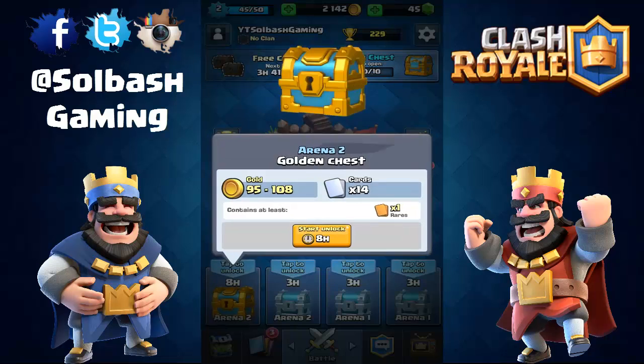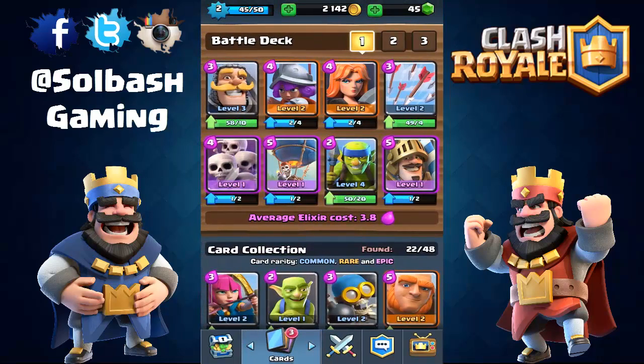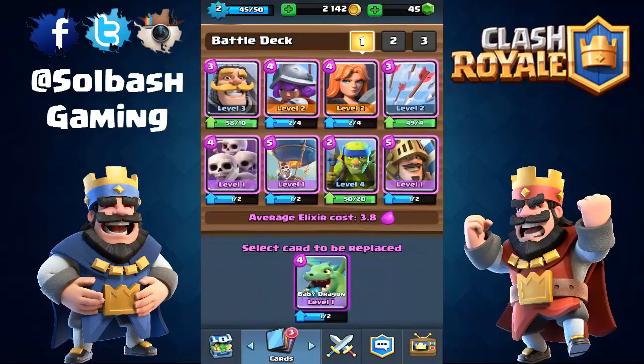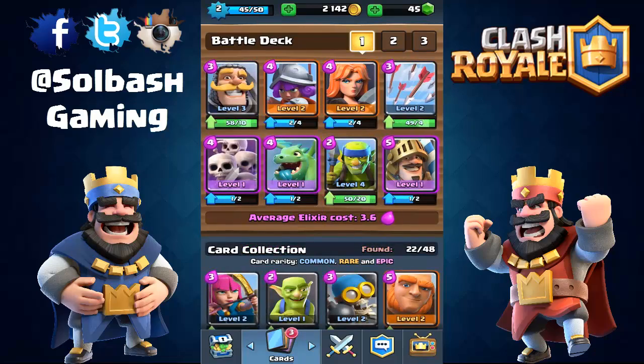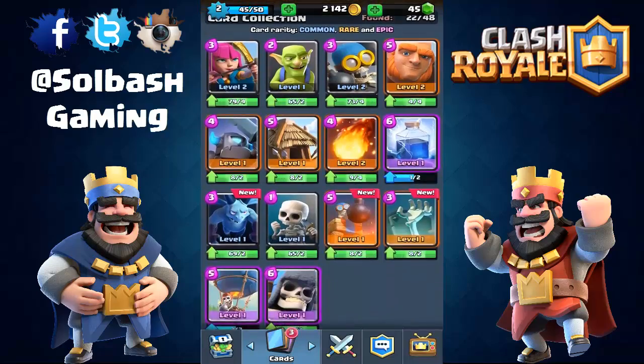We didn't get anything good from that chest - just Mini PEKKA which we already had. Let's start the timer for this one. We have another crown chest to go for, but I want to change my deck up a little bit. Let's use Baby Dragon and swap out the two epics I use most on push - the Prince and the Balloon.